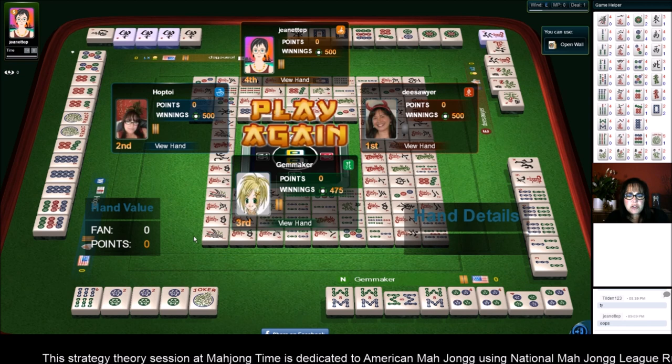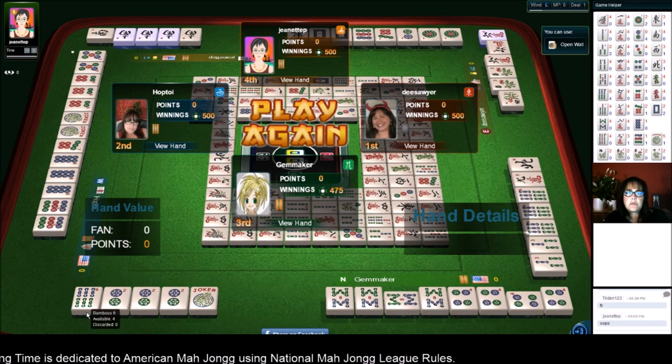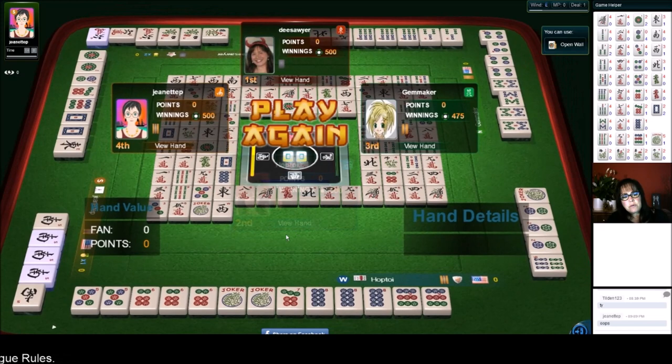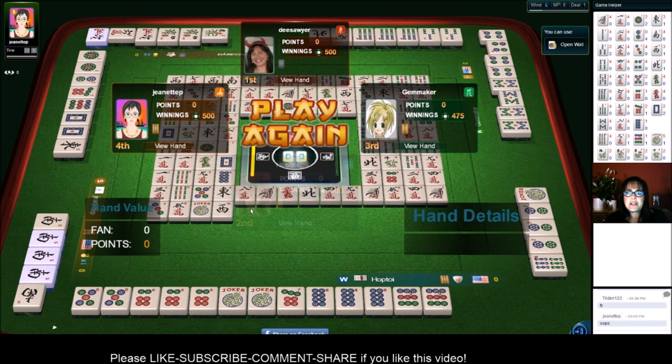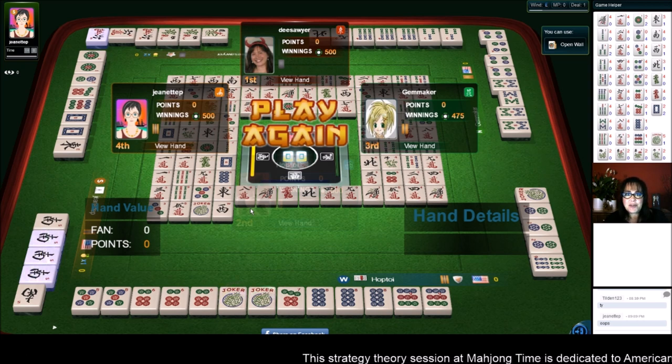This player was playing 2-4-6-8, second hand down — pung, kong, pung, kong, two suits. So they were ready to win on a 6 bam, and the 6 bam was over here. They either needed a 6 bam or a joker. So that was a lot of fun. Even though you don't win, it's fun to get close. Let me know what you thought about that game. If you liked the video, give me a thumbs up. If you haven't subscribed to my channel, consider subscribing — click the little gray bell so you'll get notification when I post new videos, and you won't miss an opportunity to learn a new strategy or pick up an insight to the game that could give you an advantage at the table. Between now and the next strategy theory for American Mahjong using National Mahjong League rules, may all your picks be keepers.